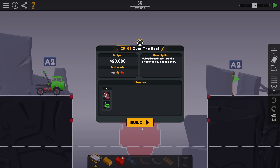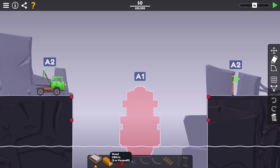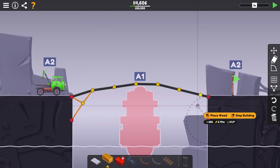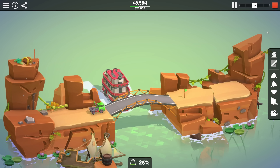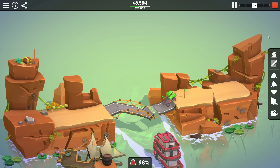So that went better than expected, and I wasn't even taking it seriously. 'Using limited steel, build a bridge that avoids the boat.' Limited steel? I'm just gonna use all wood. Screw you, game, you can't tell me what to do. So if we do something like that, we might be able to do this with steel. Obviously I didn't put my roadways perfectly, but we'll just do something like this. I love this new feature — it's so easy to build bridges so fast. Is that gonna actually work? This is a heavy truck. 67, 69. No problem.